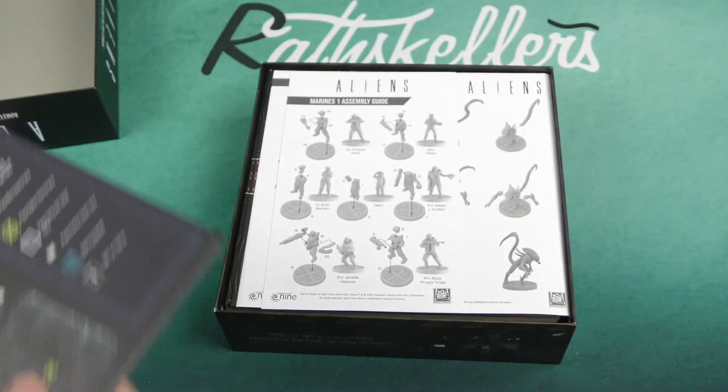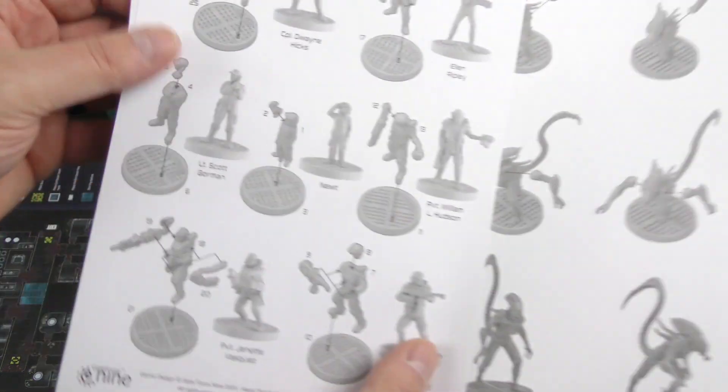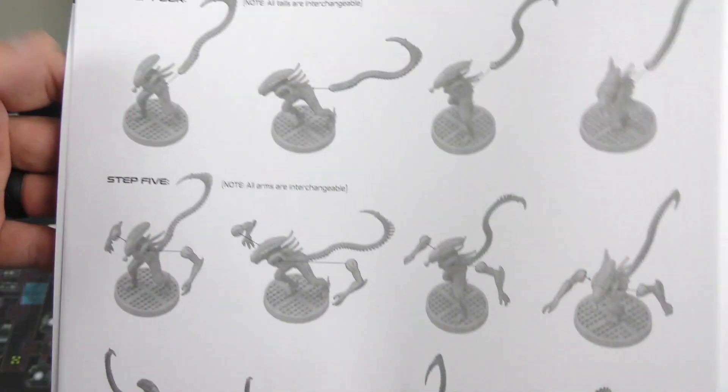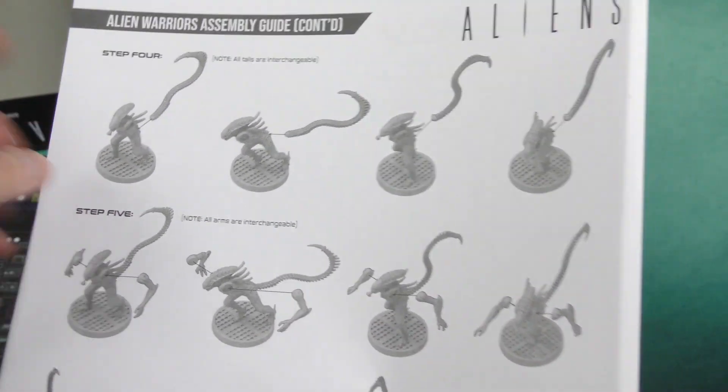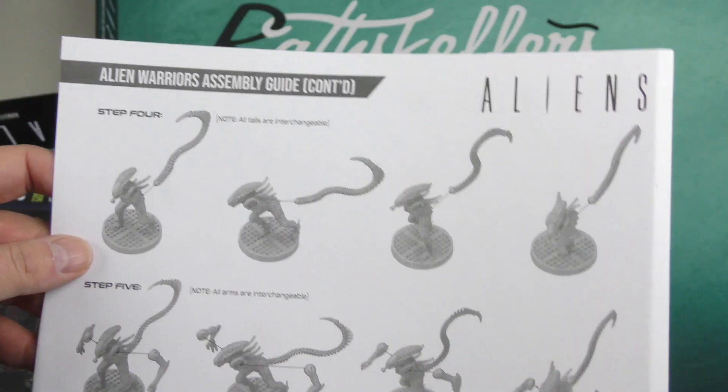And this is our assembly guide for the minis. So yeah, it looks like they are generally snapped together. I don't know if you would need glue with this. All tails are interchangeable, all arms are interchangeable — okay, well, that's handy.